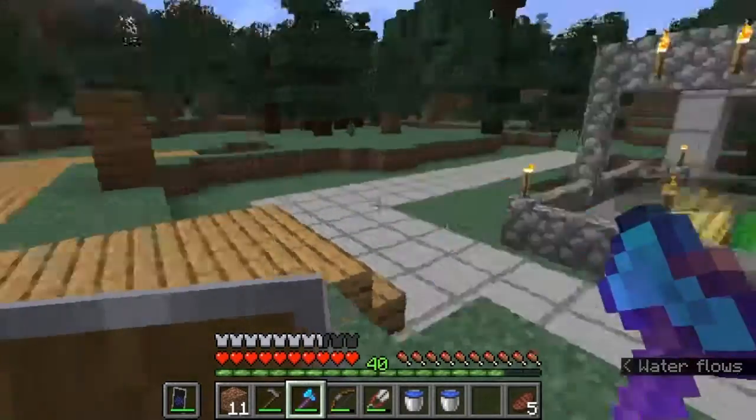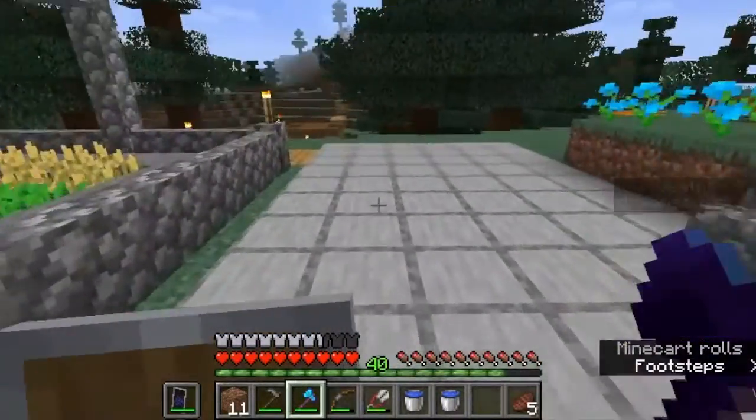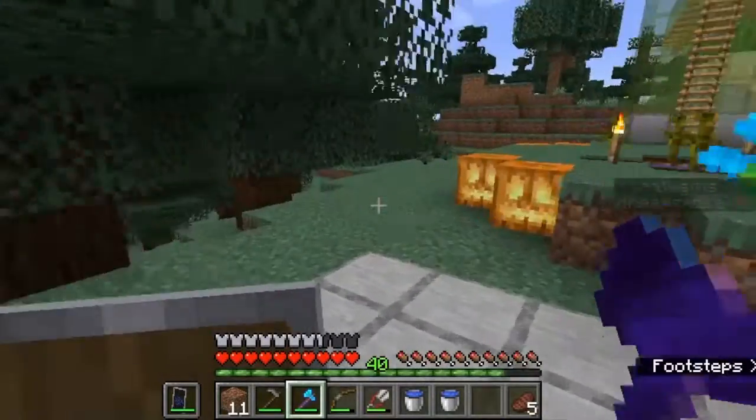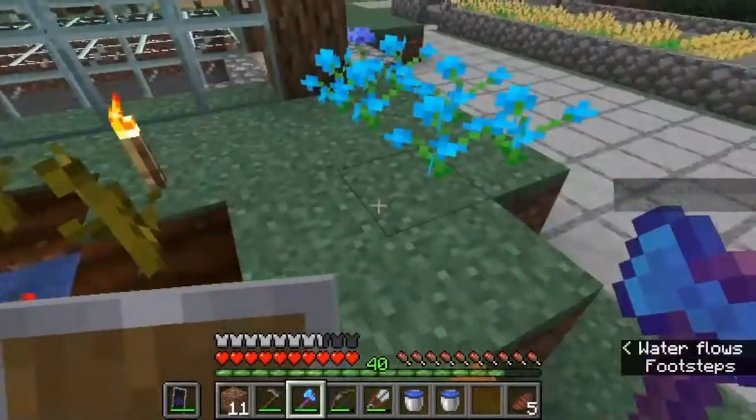Welcome back everybody to another snapshot surprise. We are in 19w42a. I found the notes for 19w41a — they added honey blocks. Yes, honey blocks.